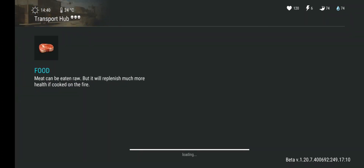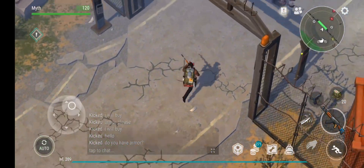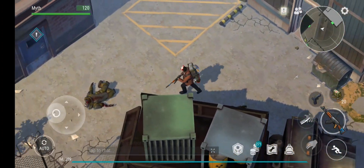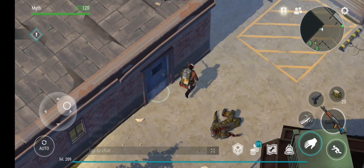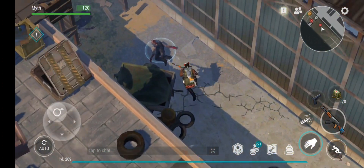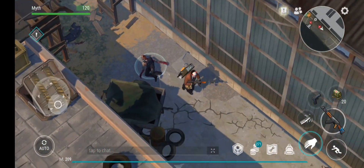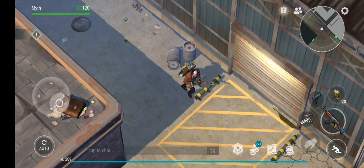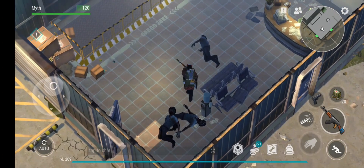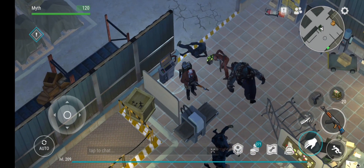We're back in the Transport Hub and now we're gonna get the loot that we left. If I'm correct we can open this door — locked from the other side. Okay so it's not the full Transport Hub that we are clearing but it is the Transport Hub. We're going to need to use this terminal card here.